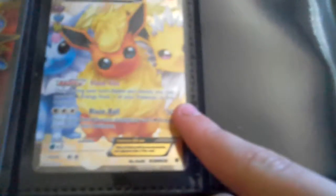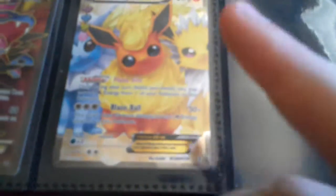For Blaze Ball, it costs 3 of any energy, but it does 20 extra damage for each Fire Energy attached to this Flareon. It does 50 damage normally, but it can do more damage.